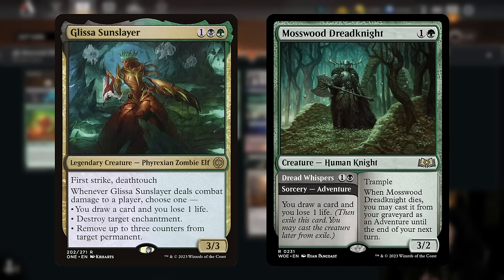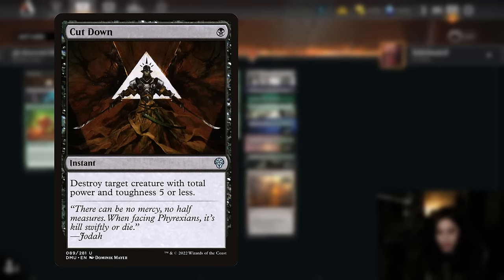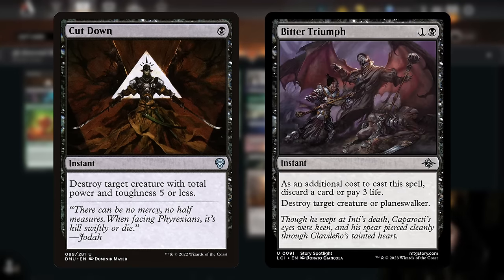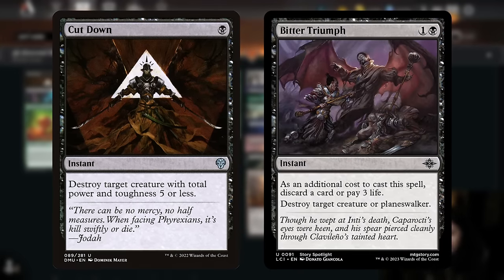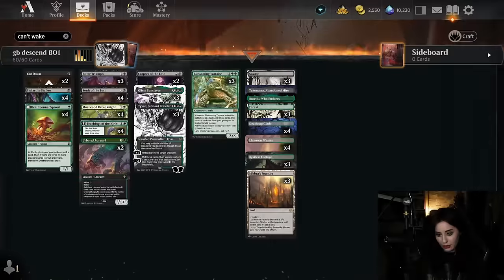No Golgari deck is complete without Glissa Sunslayer and The Loxodon Warhammer — just kidding — Glissa and Dread Knight, because both cards represent so much value despite not having any descent synergy. For removal we're playing two copies of Cut Down and three copies of Bitter Triumph. Bitter Triumph is especially nice because it can also enable descent if we choose to discard a card rather than pay three life.